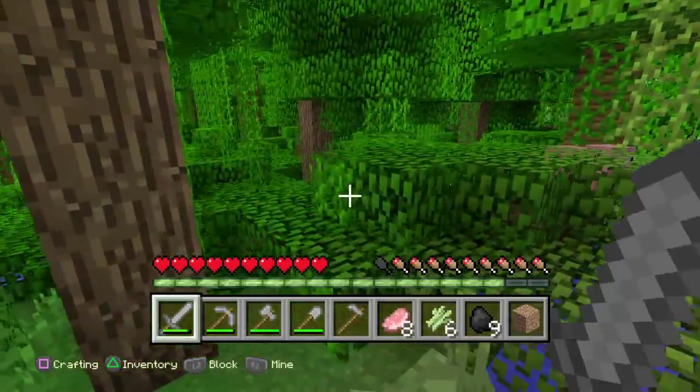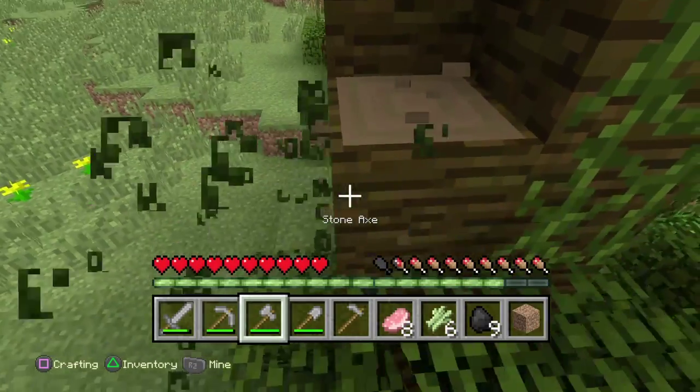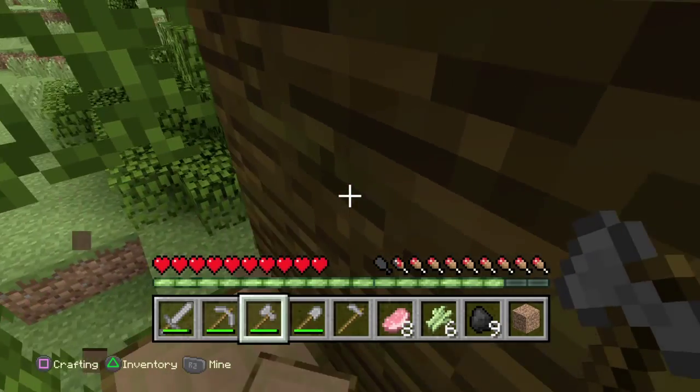This is a new biome — b-i-o-m-e, biome. This is a new type of wood just called jungle, but don't need to worry about this wood. I'll just show you the planks — it looks like that. But we don't need it, though — yes, we could, we kind of do.